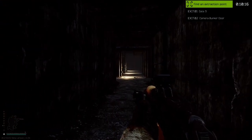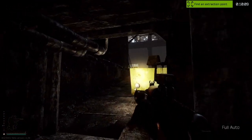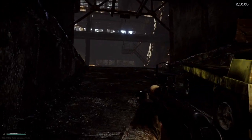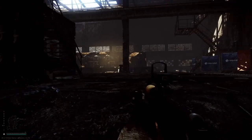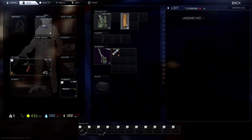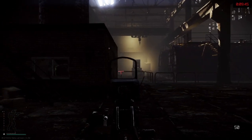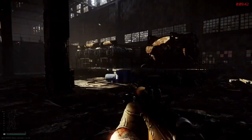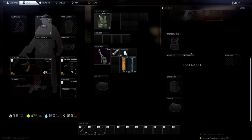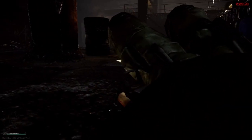I'll describe every part of the video, every move I make and the reason for it. As you can see, I just got Camera Bunker exit and Gate 3, which is the most generic exit everybody gets. I go to check a crate — there's a small window before you open it so you can crouch. I found a handguard with a gas block for the AK-74, a pretty nice attachment that sells well. I also spotted a body with an MP-143.